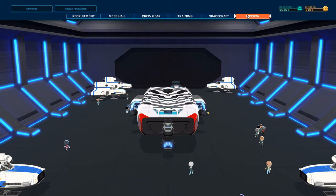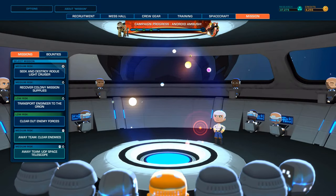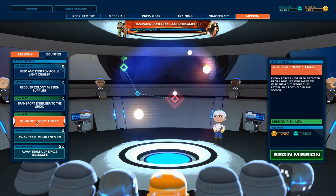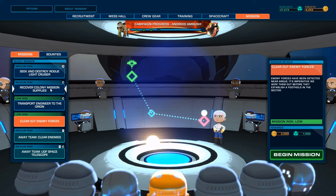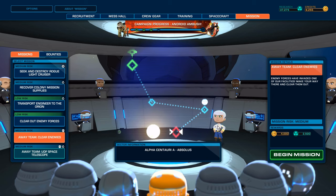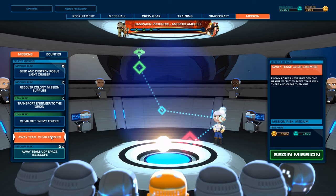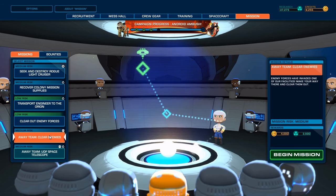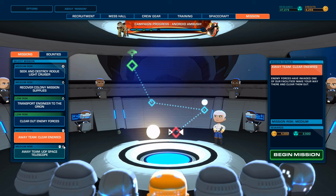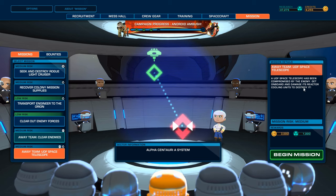This is all too expensive, so we're just going to do a mission. A mission for a pigeon. Clear enemy forces - that was a long mission, I have to say. Our enemy forces have invaded one of our facilities. Make your way there and clear them out. We can do that. It is more credits and more research compared to this one. This one only has one jump away, though.